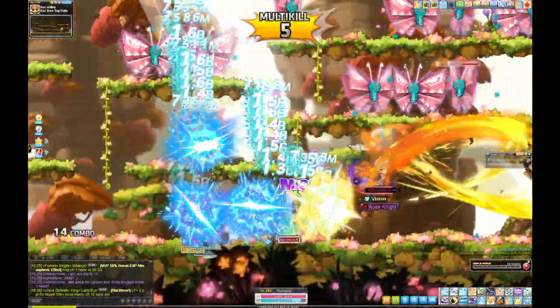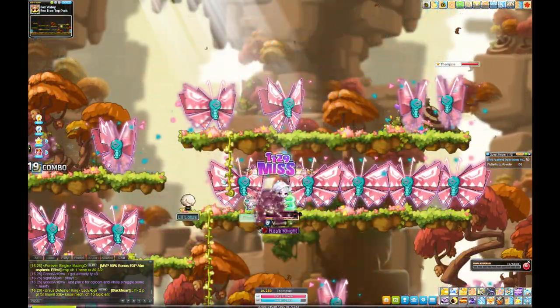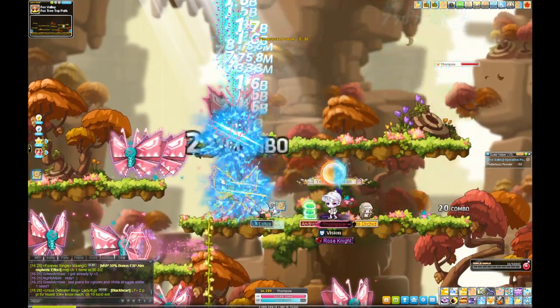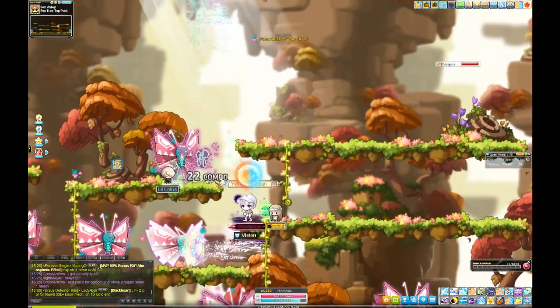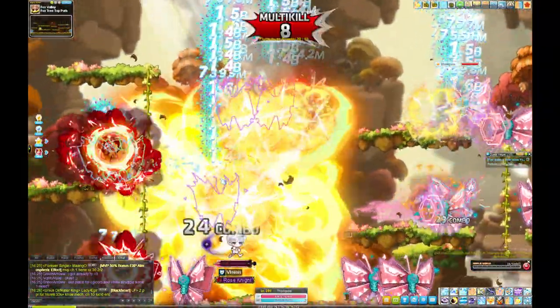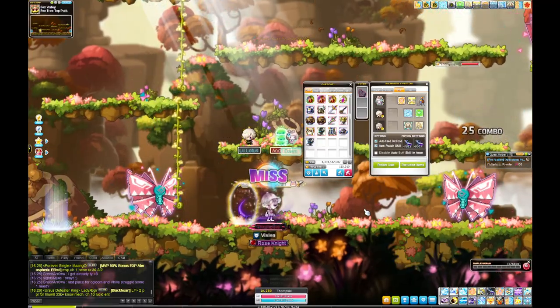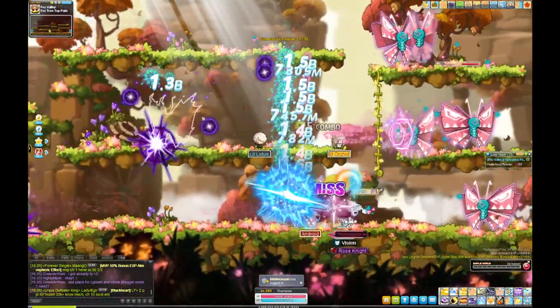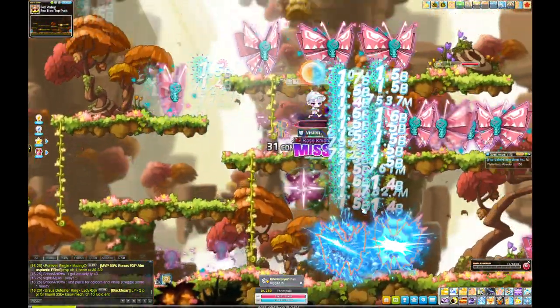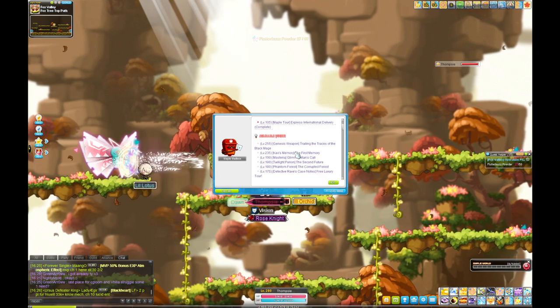Grind Fox Valley from 185 to 199, then do the Haven story quest. One important note: these mobs hit ridiculously hard and do a lot of damage. If you don't have a pet with auto-heal, you're going to be chugging potions constantly. Keep an eye on that.